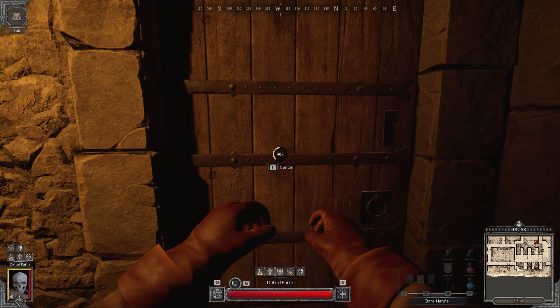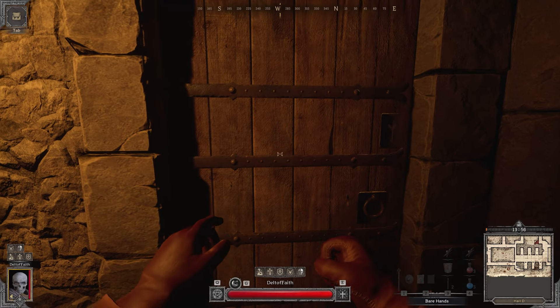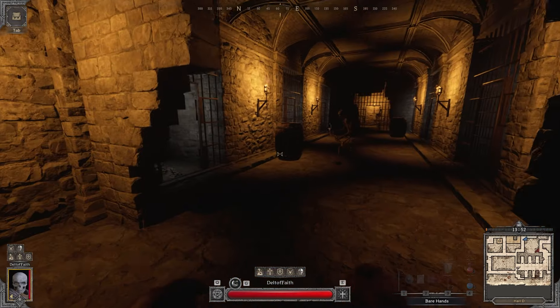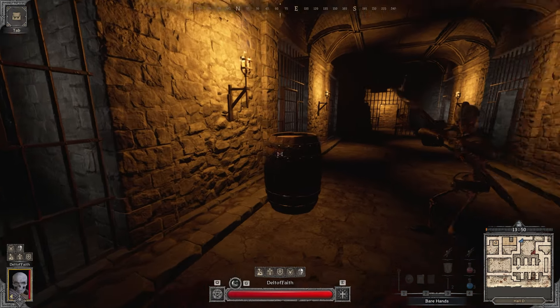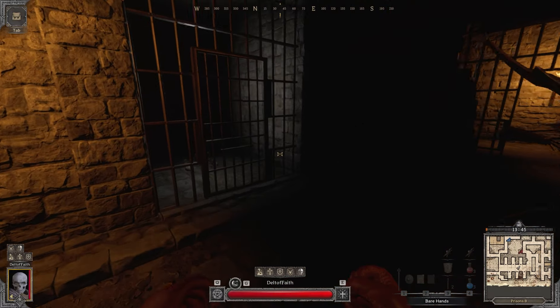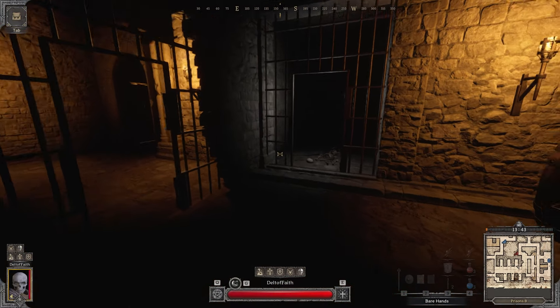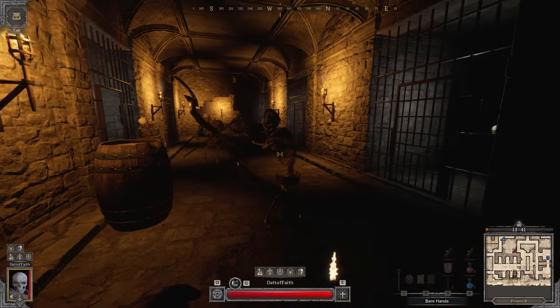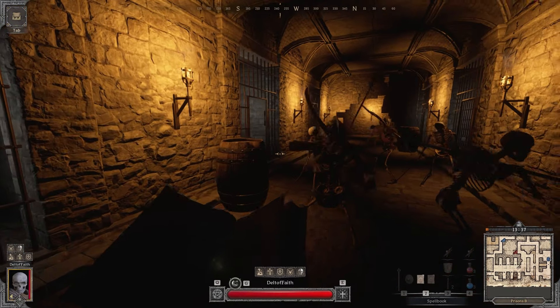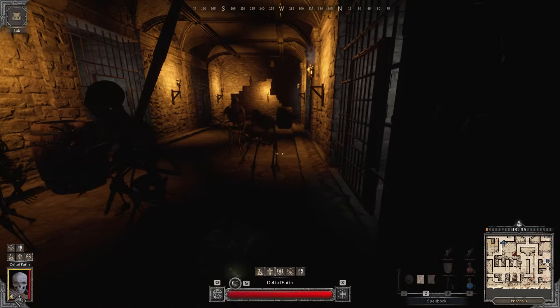Alright, here we are — just to show how good Holy Purification is, I'm just going to run through and pull as many of these mobs as I can. Remember that when you cast Holy Purification you should have your spell book out. Once I get these mobs all pulled, I'm just going to swap to it and make sure we don't take any damage doing it.